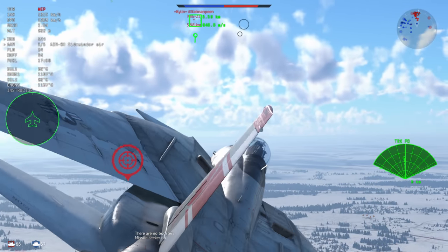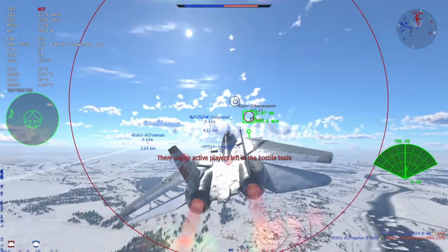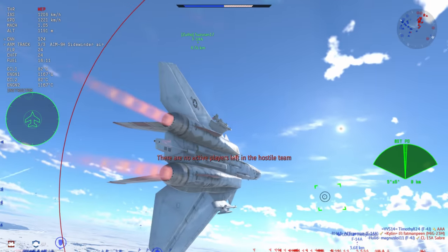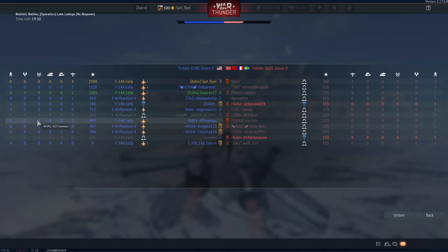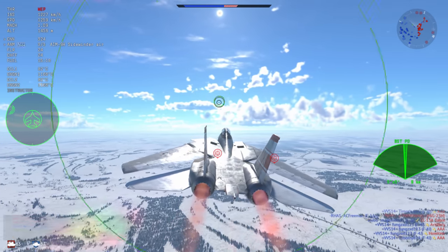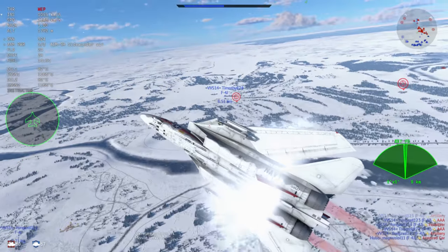Here we are with a MiG-23, and of course he's coming head-on. I have the AIM-9H ready, but he gets taken out by another F-14 — this is a pretty clean sweep by the team. You can see an easy four kills, and it doesn't even feel like I've cracked a sweat. So we're going to go on to the next game in just a second.